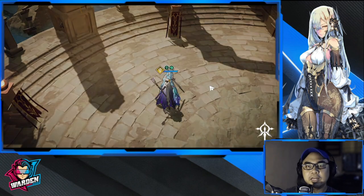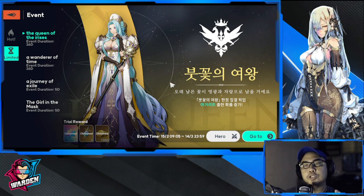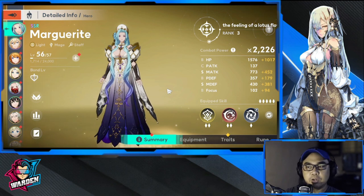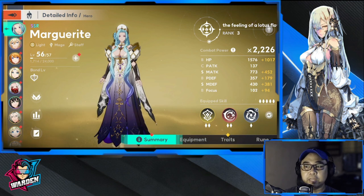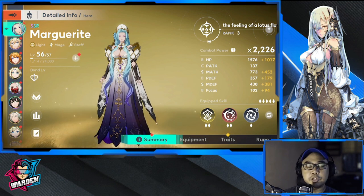She has a clear build path: either AoE damage with sharing and copying buffs, or teleport and giving buffs. In my final thoughts, Marguerite could be the best mage in the game. Her damage can be off the charts, and at the same time she provides a lot of support — which is very rare for mages. She is both a support mage and a heavy damage mage.